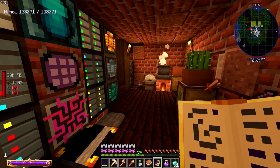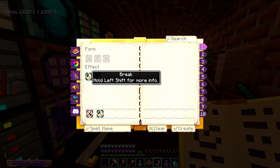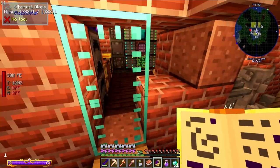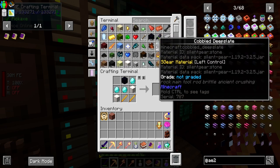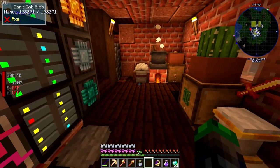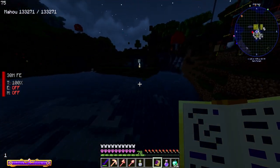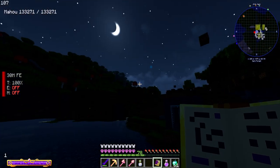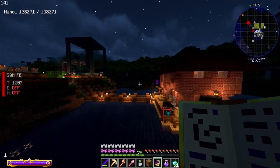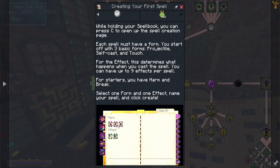I've set mine to comma, right next to enter. We have options: projectile, self, and touch for the cast type, then break or harm as effects. With projectile and break selected, we created the spell - though we lost a block in the process. We'll just grab a brick since it's technically a brick. Now we can break blocks from far away. We're using shaders so the projectile ball isn't visible, but it's working.